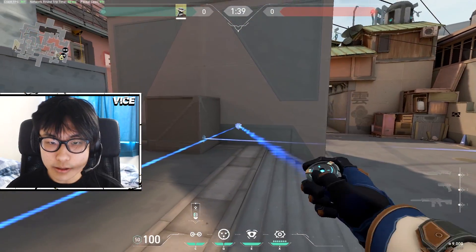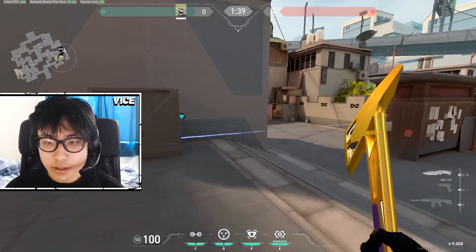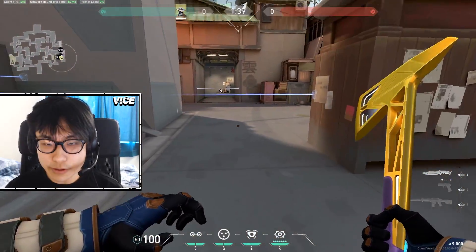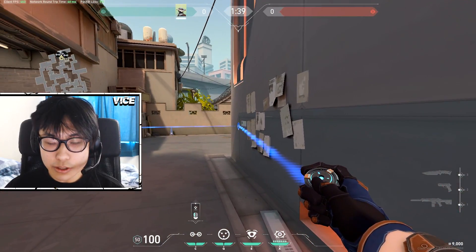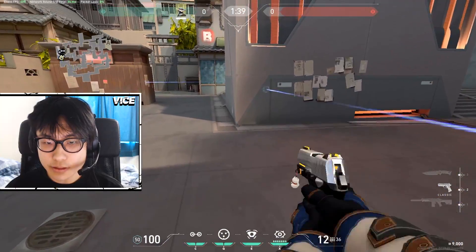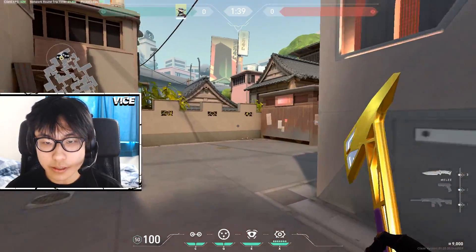Another good placement is just around the default plant. It limits their ability to wrap around the pillar, which is really common if they take B site. You could even do one across this line, but that's more uncommon because Sages would just wall off that line — so I wouldn't really recommend that one, but the others are pretty good.